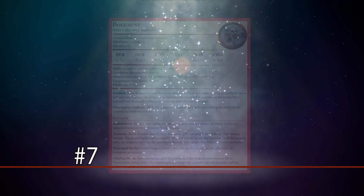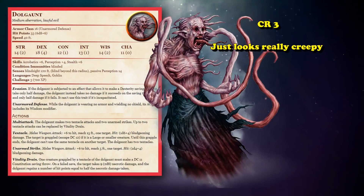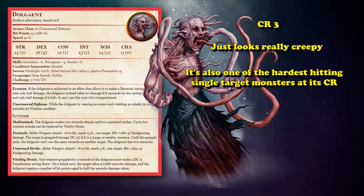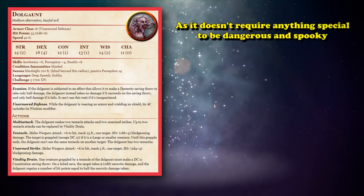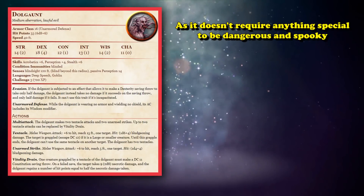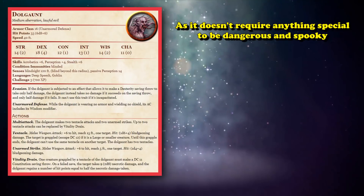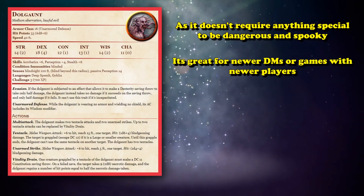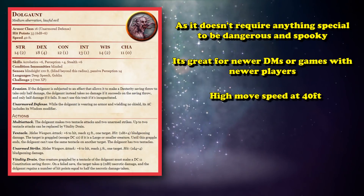At number 7, we have the Dolgaunt. This is a CR3 creature that just looks really creepy and kind of makes this list for that alone. Plus, it's one of the hardest-hitting single-target damage dealers at the CR3 rating. With its multi-attack, it allows you to hit 4 times and can deal around 30 damage on average, while also restoring some of its hit points. Since the Dolgaunt is so easy to use and doesn't require complicated positioning or special abilities or unique saving throws like the previous entries, it's definitely an excellent creature to throw into a game.